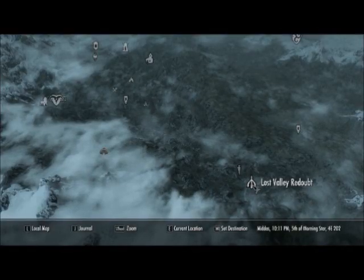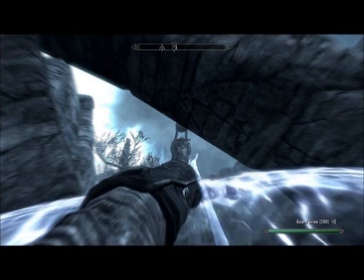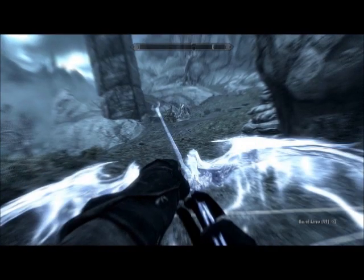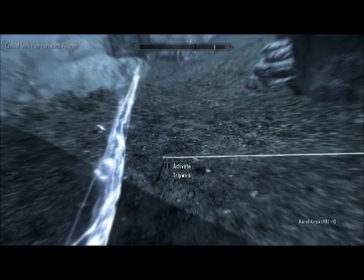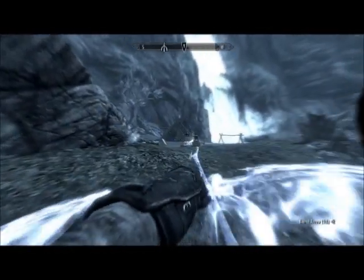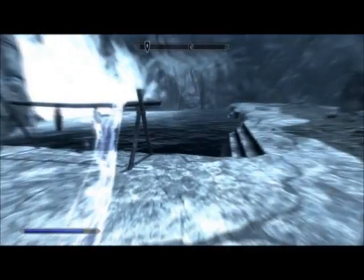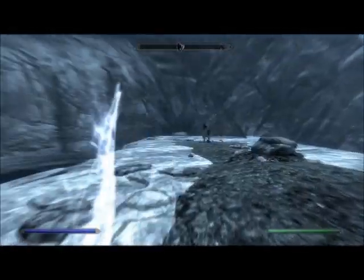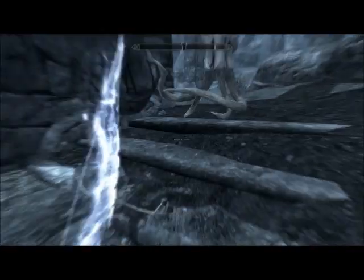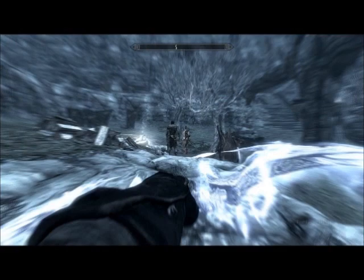The next location we are going to explore is Lost Valley Redoubt. It is highly recommended you go through this area at night time, as there is a lookout on this tower, and many of the Forsworn in this area will easily detect you. If you take a right when you head up these stairs, you will find a few chests as well as the top of the watchtower. There is a trap going up these stairs, and two enemies by this campfire.